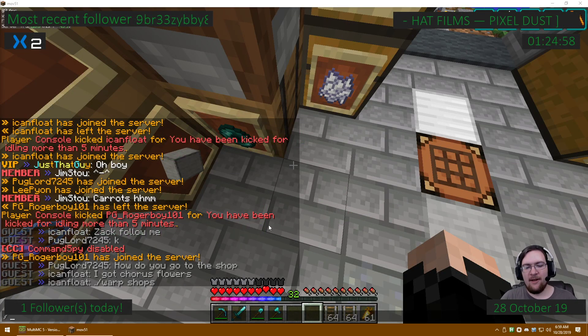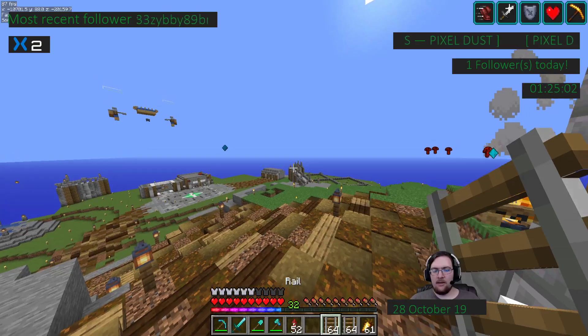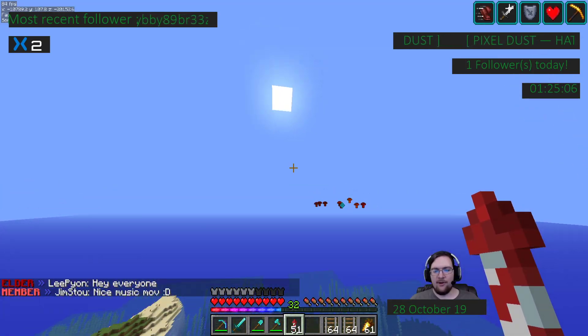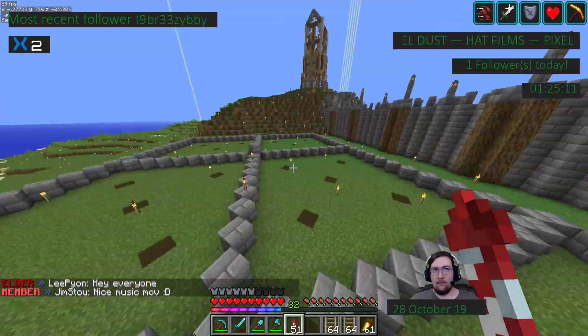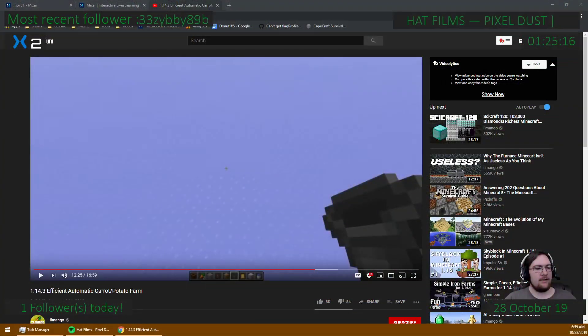We are live! The plan for today — I ended up spoiling this in screenshots a couple of days ago and nobody had any idea what those squares were. They are plots for a new type of villager farm that illmango has come up with. I have his video up here and we're going to be going through this today. I've got it paused at the point where he starts the tutorial.